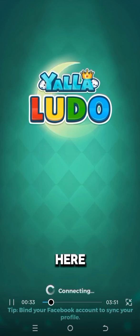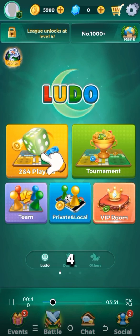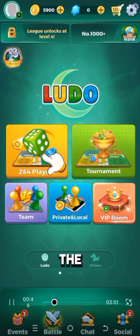Here you can see an interface like this. Here you get many options to play, like two and four players, tournament, team up, and private table. By going to the settings, you can customize the settings.